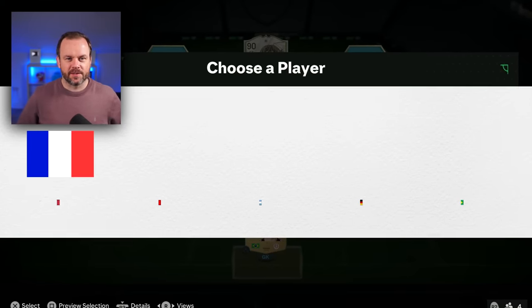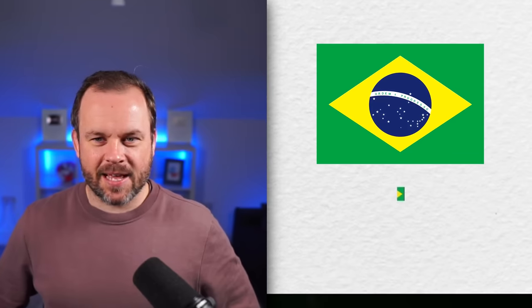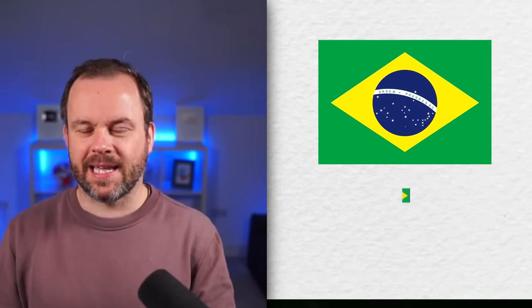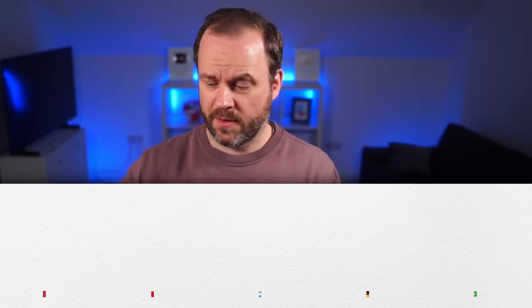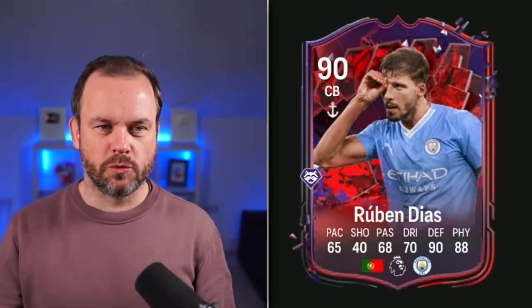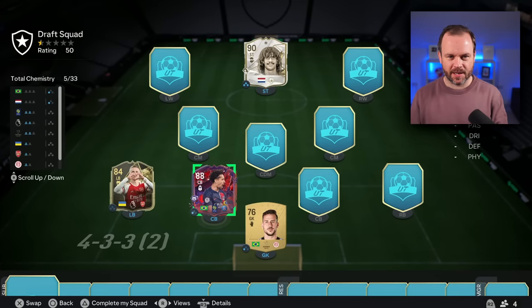Zinchenko, you are my guy. We're learning as we go. I still don't know what that red is over there. That's France, Argentina, Germany, Brazil — for a centre back I think we have to take Brazil and just hope it's Marquinhos. Bright red is Portugal, dull red is France or Italy. That is very good for us — we got Marquinhos, and it's 88-rated.